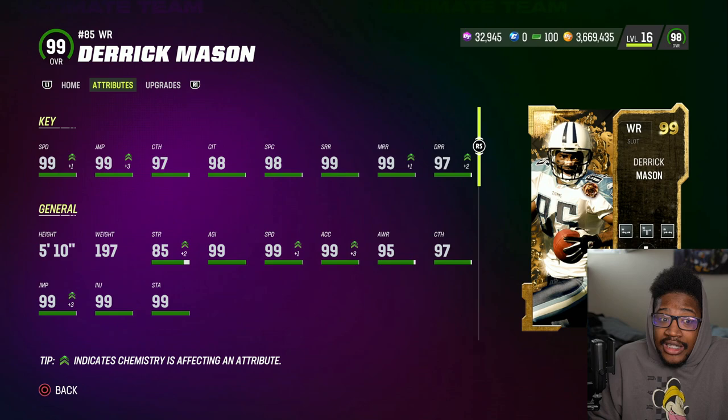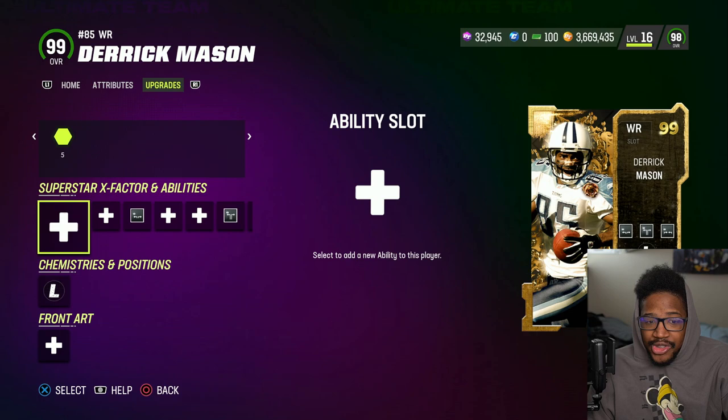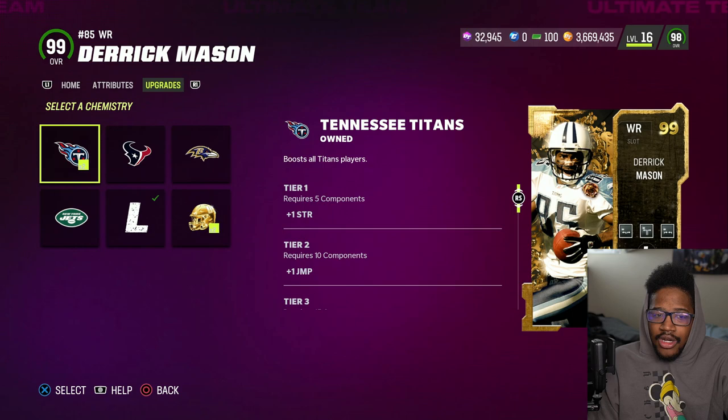99 speed, 5'10", 99 jumping, 97 catching. 99 short route running, 97 deep route running, 99 COD, 75 run blocking. So the stats are 5'10" LTD. I'm going to go with Short In, Deep Out, and Short Elite. He's on the Titans, Texans, Ravens, and Jets — pretty solid.